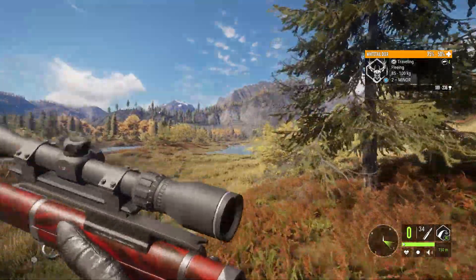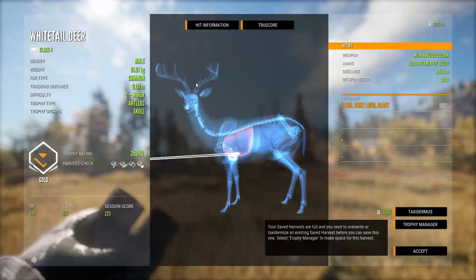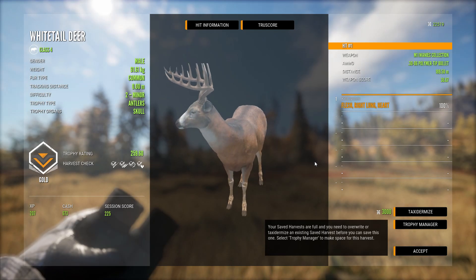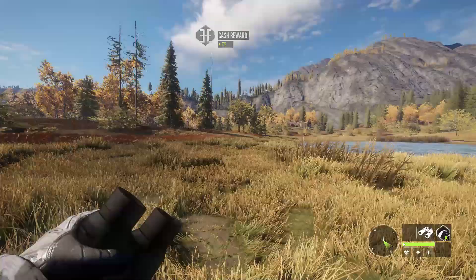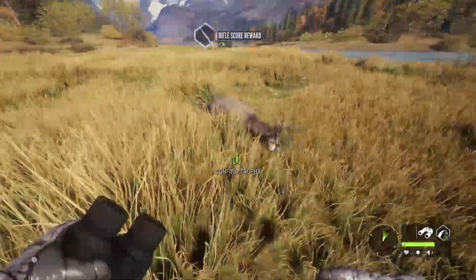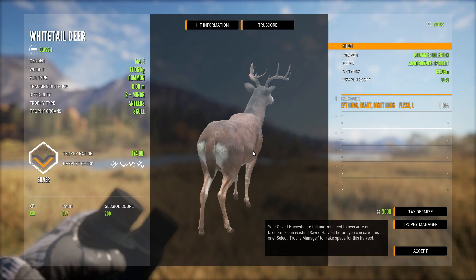Let's talk about the new gun. We're getting a .303 British bolt-action rifle. I would imagine we're going to be able to shoot red deer with that rifle — something a little bigger that we can use on the red deer, which is really cool. I'm pretty sure red deer are the biggest animal species on the new map, so I don't think we'll be able to use the .303 on feral goats or anything smaller. We'll see what they do with it.